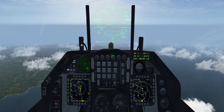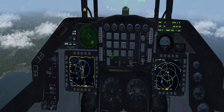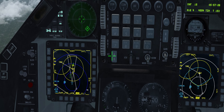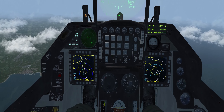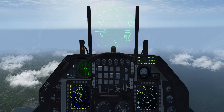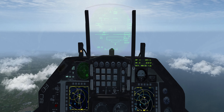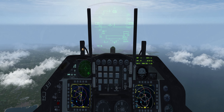You can see there's a lot of similarity between the two, but there's additional symbology on the HAD page that we're going to be able to use. We can see we have our threat circles for the SA-2s, and inside you're going to see some symbology coming up. I've got a sensor of interest on the left hand side.